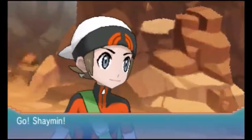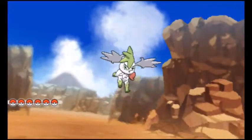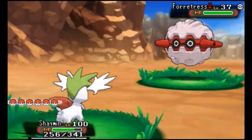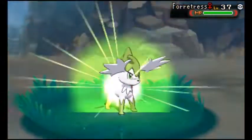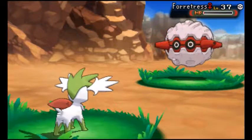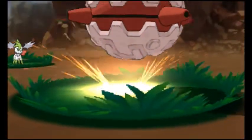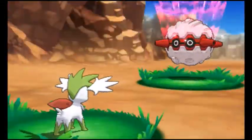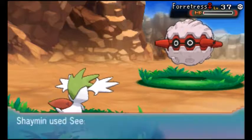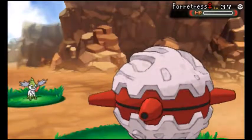Here we are again with another Forretress, but this time we're in Sky Forme! Aww, it's much cuter like this — weird little Cape Reindeer thing! Go Seed Flare, which is Shaymin's signature move! That was nice, even though it survived again because it's Sturdy. Let's do one more Seed Flare just to blow it out of the world! There you go!